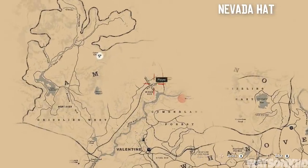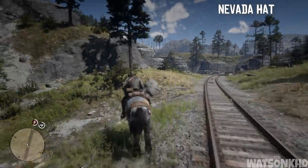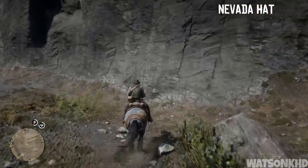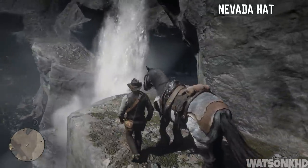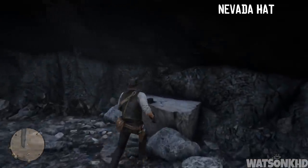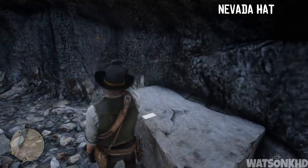Next up, literally 30 seconds away from where we previously were, you will come to a train track at Granite Pass and there will be a waterfall there. There is actually a path leading around to the waterfall — follow that path and it will lead you to a cave that you can enter. Upon entering the cave you will see the Nevada hat sitting on what looks to be a stone table of sorts, and underneath the hat is a note left by Robert Elliot Patchen which you can read.